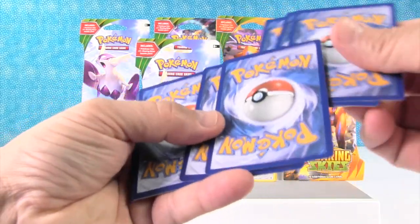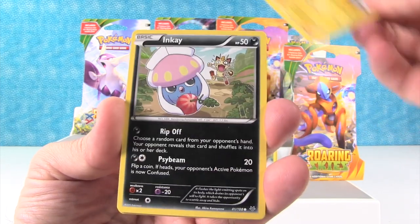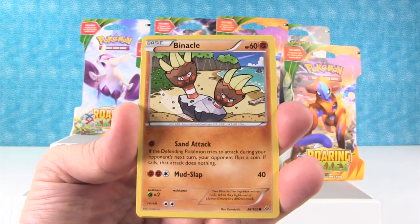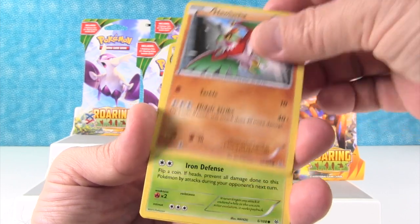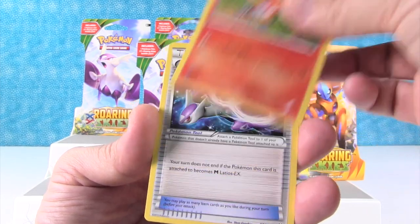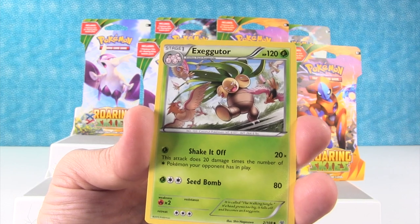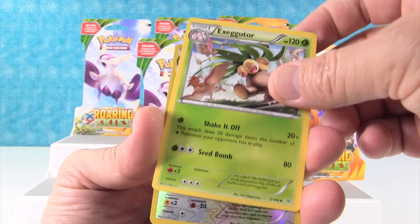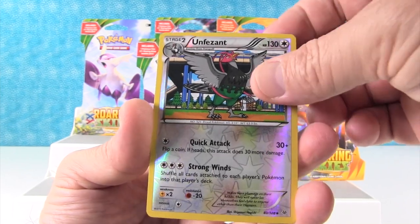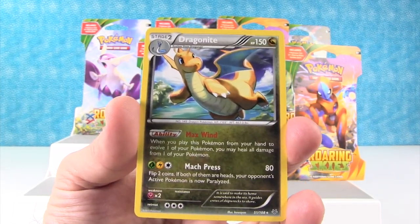Alright, one, two, three — here we go. We have Voltorb, Inkay — I like that one — Binnacle, Hawlucha, Cascoon, Fletchinder, Latios Spirit Link, Exeggutor — I like that guy, he's pretty cool, the coconut Pokemon. Here is a reverse holo Unfezant. And Dragonite — Dragonite rare, very cool.